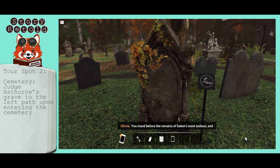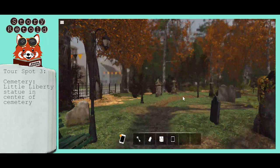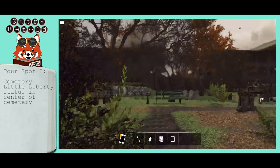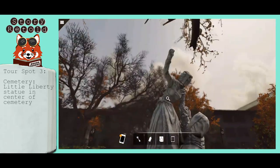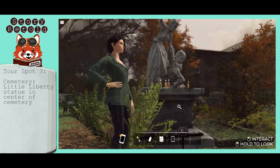You stand before the remains of Salem's most zealous and conniving judge. Next, continue on the path like this until you find the little Liberty statue in the center of the cemetery. You can either enter inspection mode like I did here, or you can just find the logo down below.